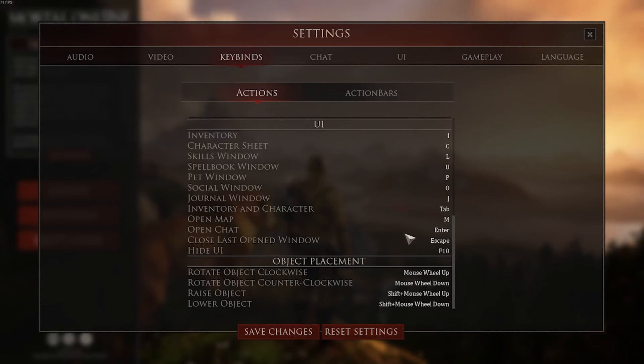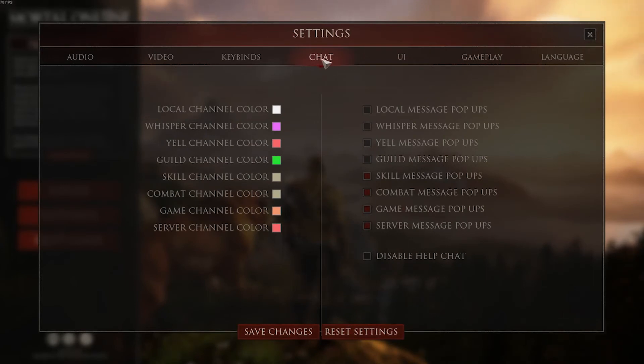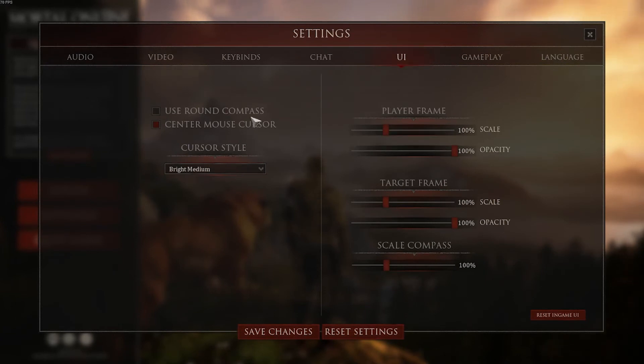Everything else I've left default. The next section is the chat section. The only changes I've made here are making skill message pop-ups and combat message pop-ups active. The combat message pop-ups will show your damage and damage you take in the center of your screen, and skill message pop-ups will do the same for skill increases. I found these are helpful but may take away from immersion, so this one's up to you. The next section is UI — this is all preference. Use round compass changes the compass at the top of the screen, and all of these are just for how your UI looks. No real gameplay changes here.